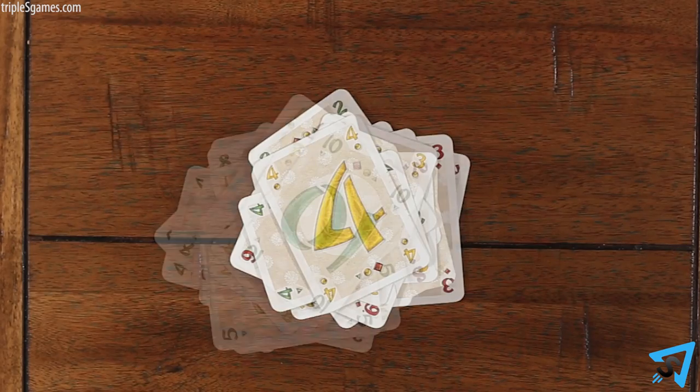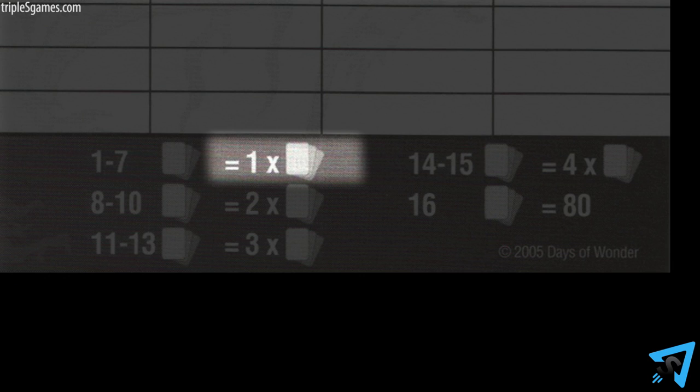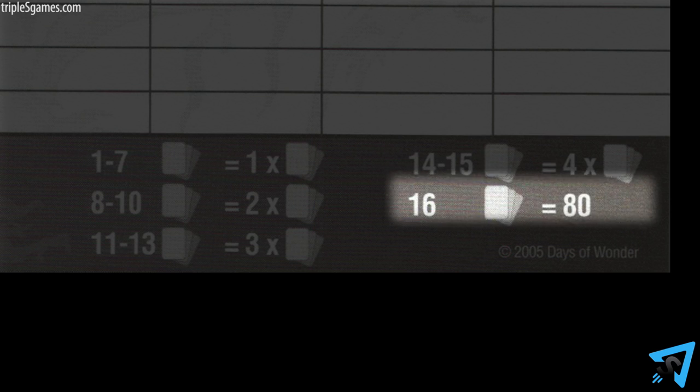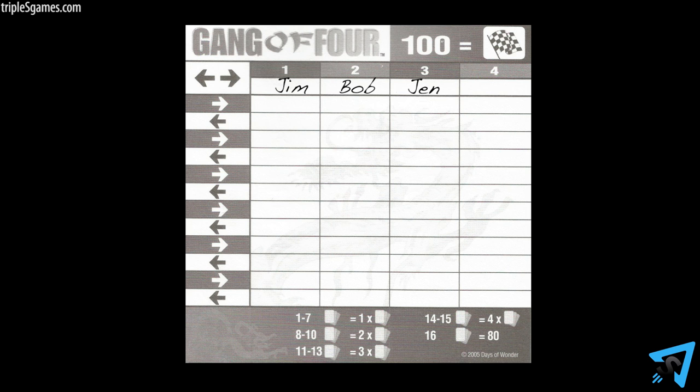The process repeats until a player lays down his last card. Play immediately stops and points are scored based on how many cards remain in each player's hand. You receive one point per card if you have one to seven cards left, two points per card, three points per card, four points per card, and 80 points if you have all 16 cards left at the end of a hand. Use the score pad to record the number of points for each hand. Once the scores are recorded, the cards are gathered, shuffled, and re-dealt.